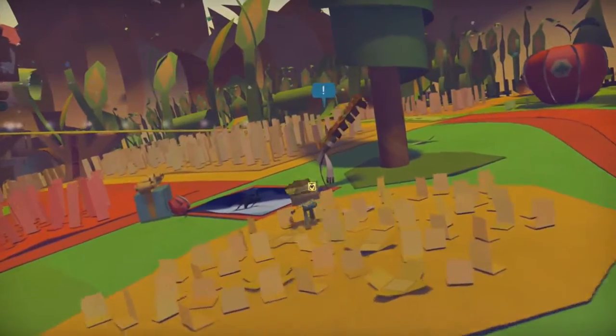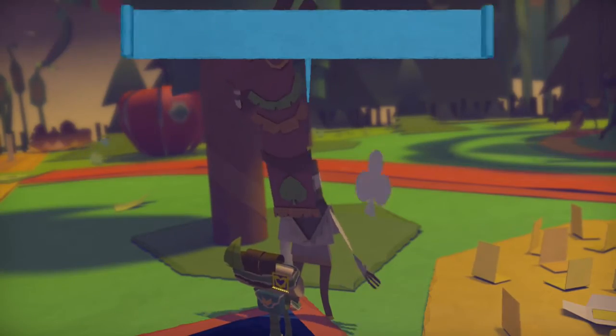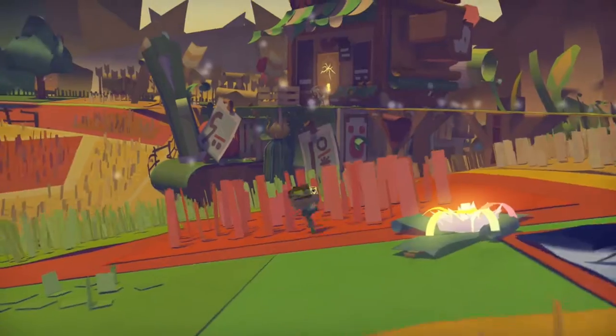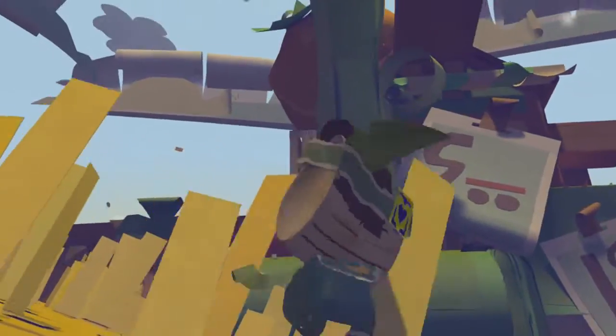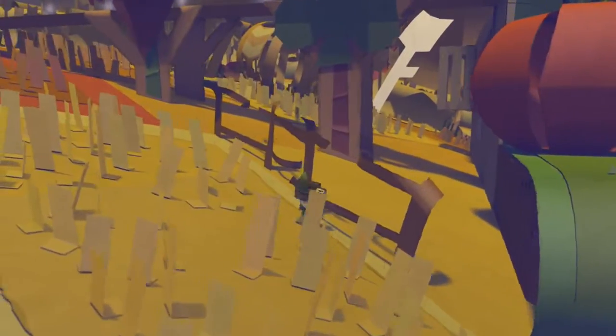Now, make your way back to that guy who was kind of close to the carousel, and he will open his package and that mission will be completed. From the guy where we took a picture of the elk, we're going to walk past him and we're going to find Papercraft Plan 3, which is there just behind the barn.